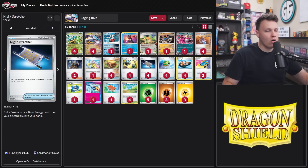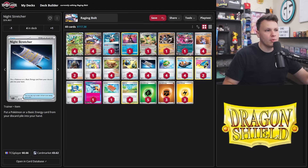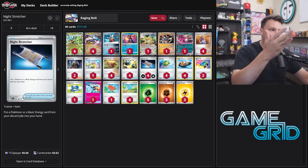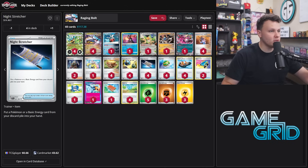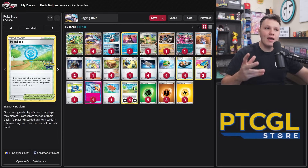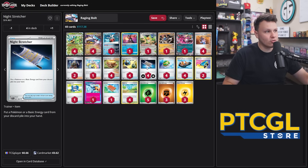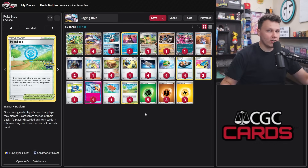Night Stretcher puts a Pokemon or energy card from our discard pile into our hand. Getting energy into our discard pile isn't too difficult once we start attacking with Raging Bolt — it discards energy to do damage. So once we start attacking with Bellowing Thunder, we can use Night Stretcher to recover energy, draw with Ogre Pawn, draw with Radiant Greninja, attach, return — you name it. We're also combining it with Pokéstop, which discards the top three cards of our deck and lets us keep any items we find.